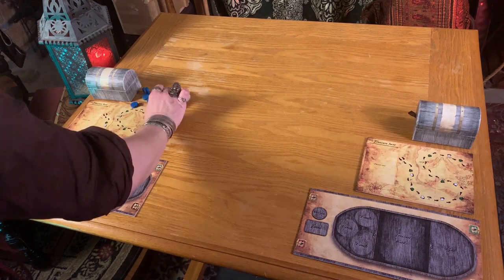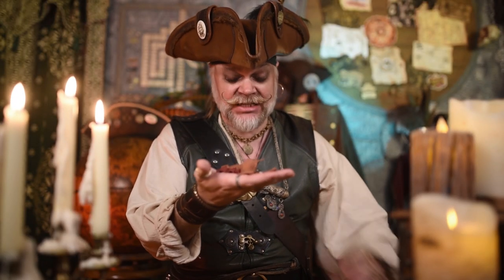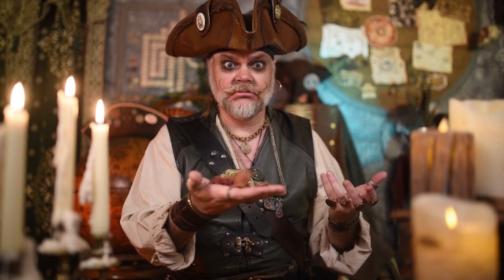Give each player a playmat, a treasure track, a chest, and a set of color-coded tokens, and a ship, for starters. Your ship actually comes in a lot of pieces. So really, it's a pile of ship. Back pile of ship!